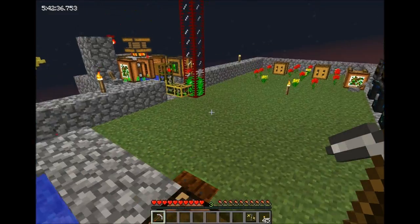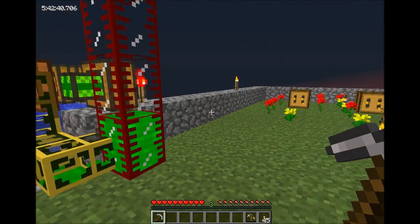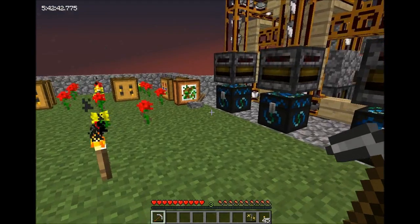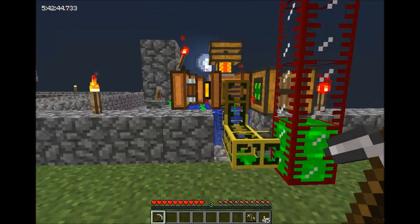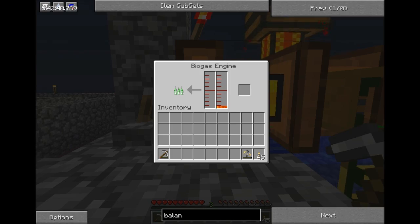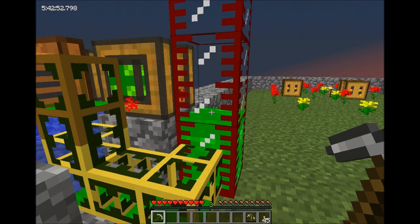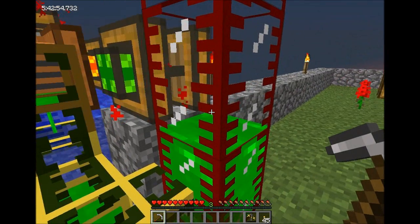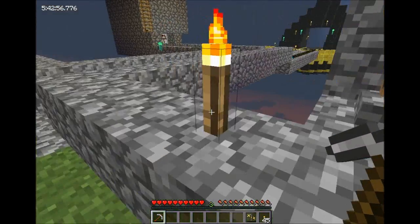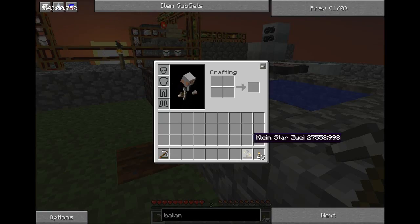What I want to do this episode is get a full powered biogas operation going. To do that I'm going to need more than just one biogas engine running off of Moojuice — I'm going to need several biogas engines running off of this nice green stuff. Let's get started, and let's not jump off the edge to begin the episode.